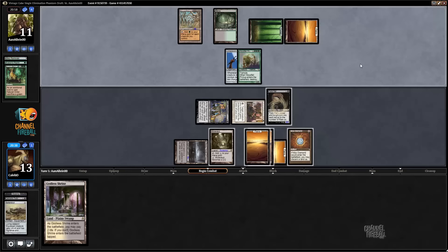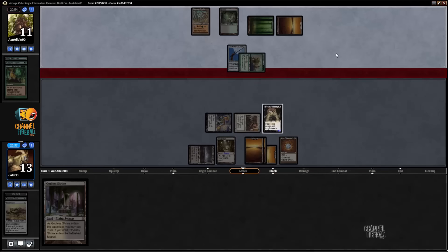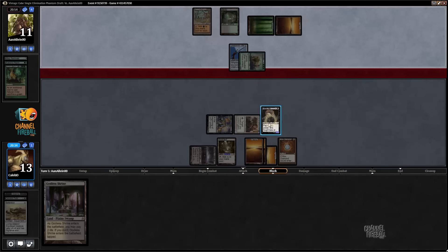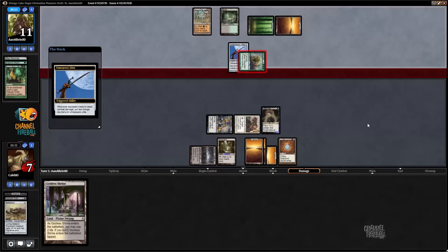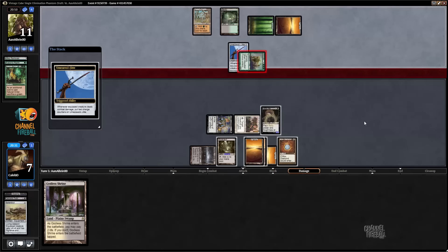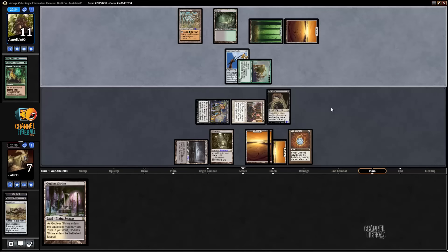If he doesn't put the counters on at sorcery speed — which he might do just to get Bob off the table — I kind of like the idea of waiting until end of turn to activate Pankrat in case he removes the counter to try and kill it in response. Then I can activate Mutavault, and all of a sudden he has to use his other counter to kill Pankrat, and I get to untap with something of a board. It's still not amazing.